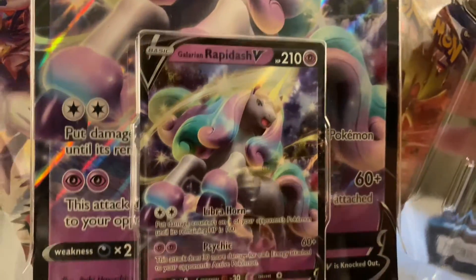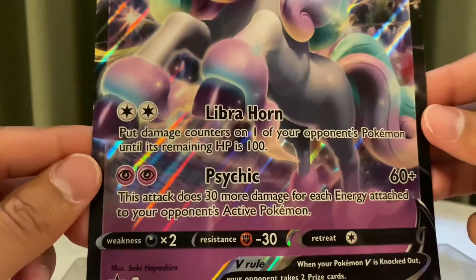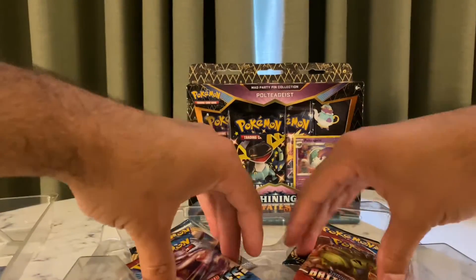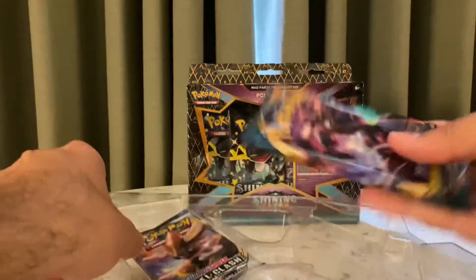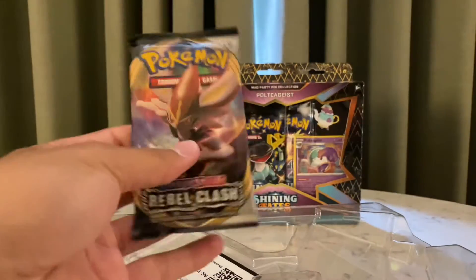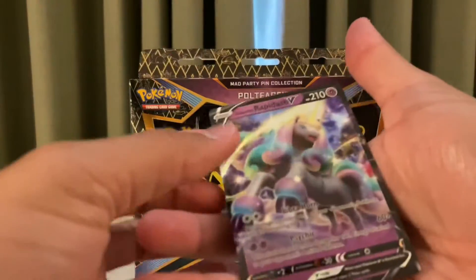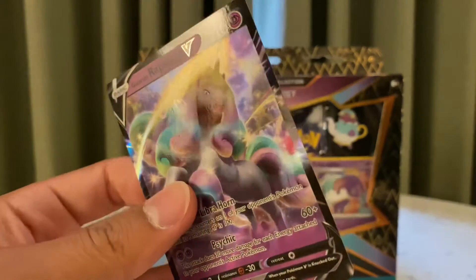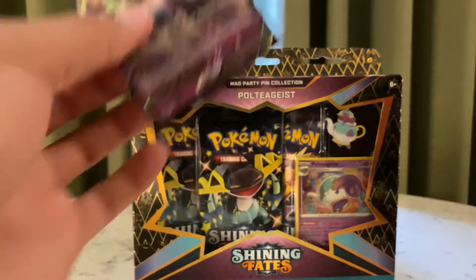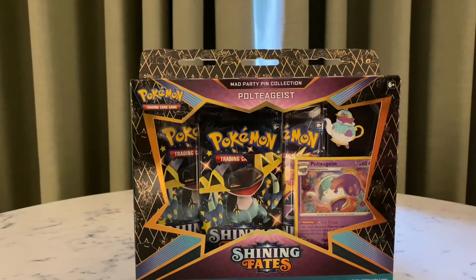There is the card, and then the jumbo version of it. Pretty cool. And it comes with two Battle Styles packs, a Darkness Ablaze, and a Rebel Clash. There's the QR code. The actual card - pretty nice, pretty glossy, but nothing crazy. Alright, there's that. And I'll open up this.